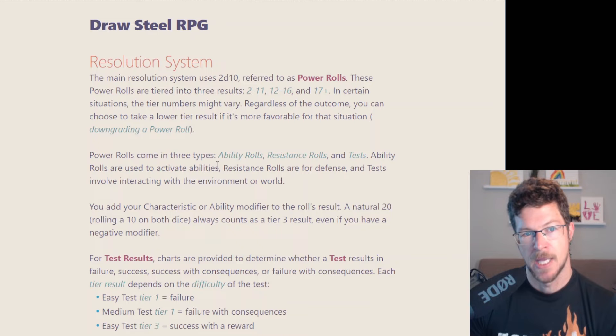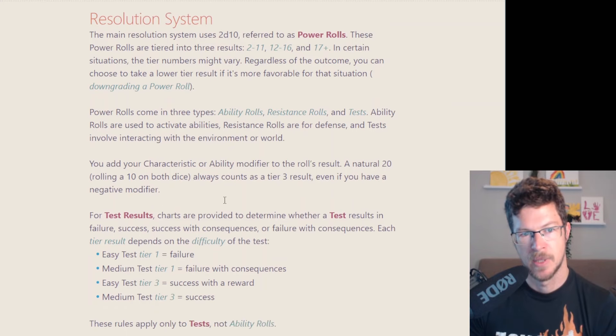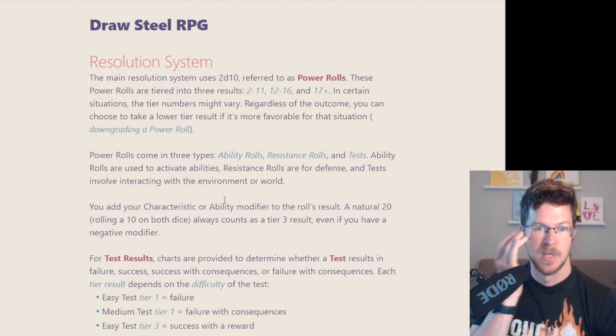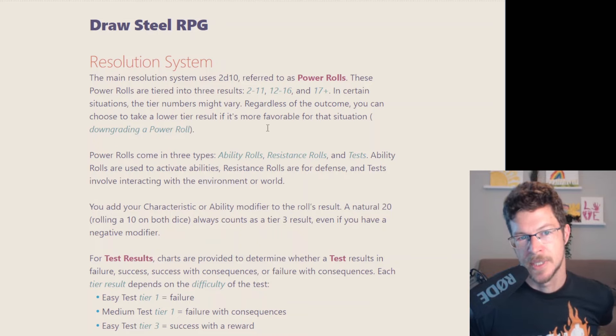So what's the resolution mechanic? Nowadays you do 2D10, and they call this the power roll. They use it for a couple different things: it's for ability rolls, resistance rolls, and your tests — tests being sort of like skill checks, or just tests against the environment. You roll 2D10, and what's going to end up happening is you're looking for different ranges.